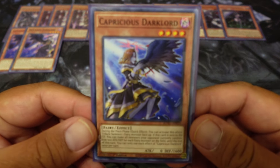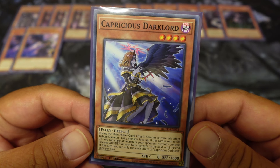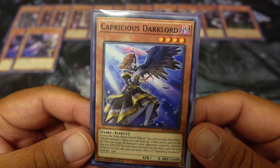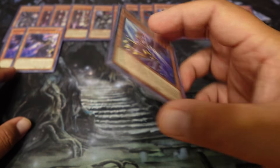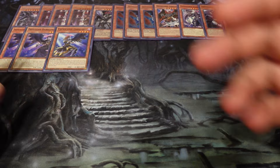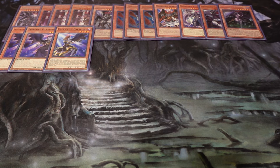Capricious Dark Lord — during the main phase as a quick effect, you can tribute summon one fairy monster face up. This card is sent to the graveyard and you can make all monsters your opponent currently controls lose 500 attack points for each fairy monster on the field. You can only use that once per turn. This is not necessary to play in our own combos, but it's just another Dark Lord name. It has to be in defense mode when given to the opponent, so they'll have a 1600 defense.